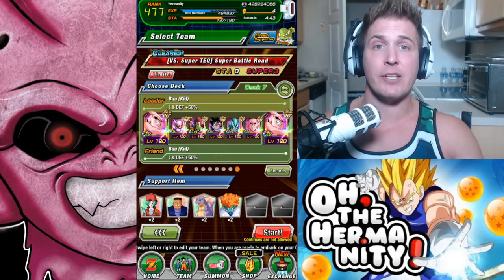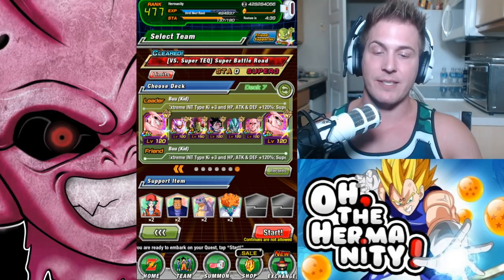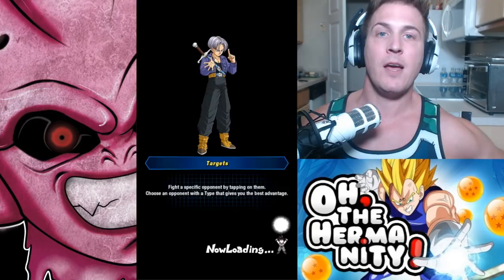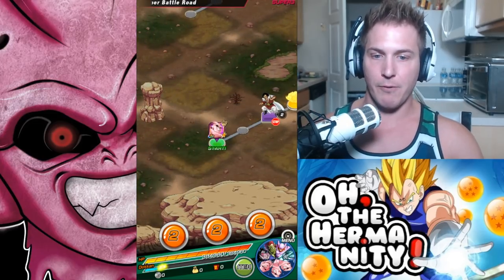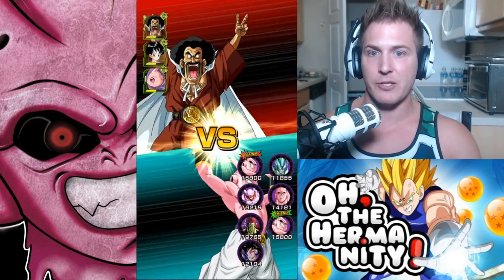Real quick before we go in — the items I'm bringing are Future Bulma, Android 8, Icarus, and Snake Princess. These are the items I usually always bring, and if you're new to my channel, I have beaten every single Super Battle Road with these items. I've never had to change them out in order to win.